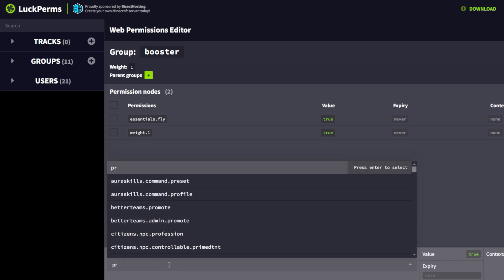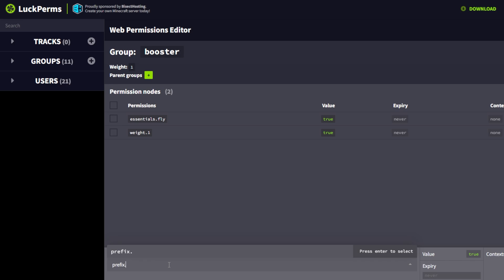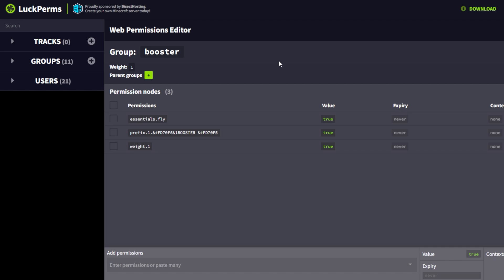You can also give your boosters a prefix. You can do this through the permission prefix dot and then the weight of the prefix — our group is 1, so I'll do a weight of 1 — and then another dot and then your prefix. I'm going to add a color, make it bold, and then do 'Booster'. I also want to color the name, but if you put a space it will actually create two different permissions, so you've just got to remove that, add the permission, and then go back and add the space and the color. And then if I apply that, all boosters who have their Discord account linked will now get this prefix.